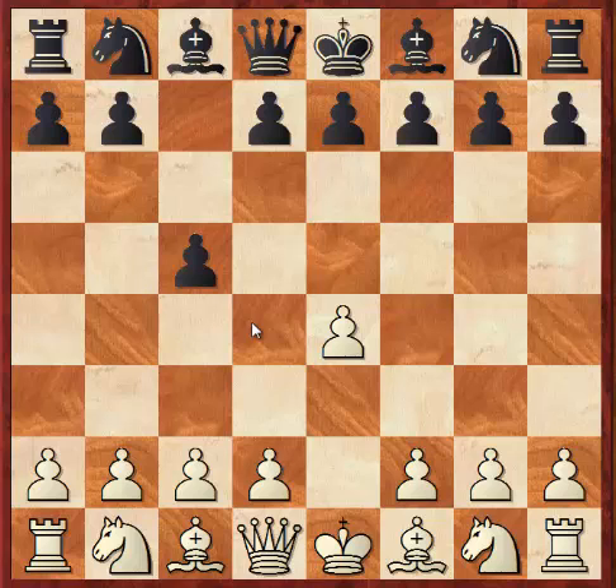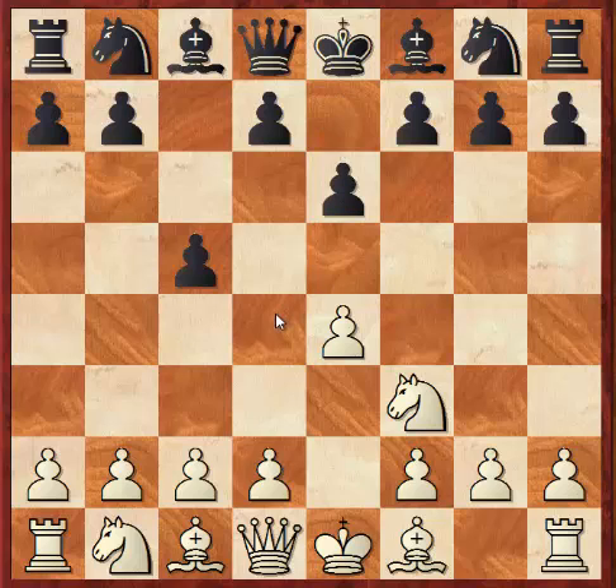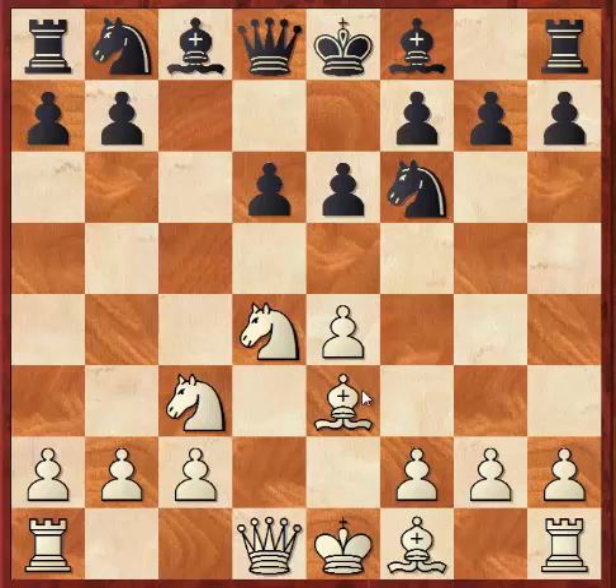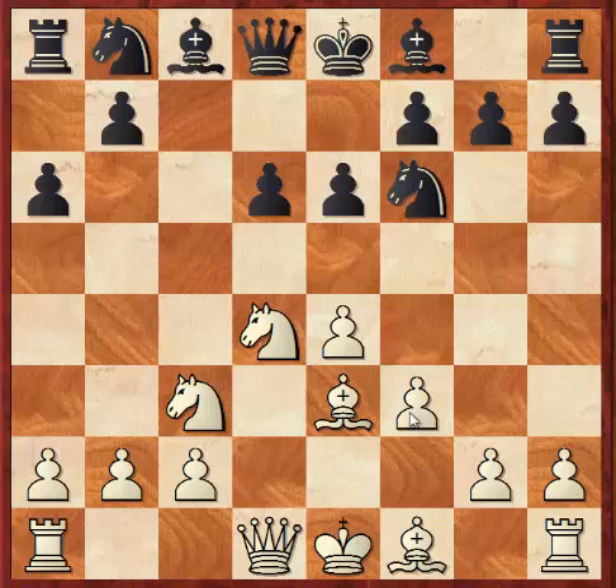Once again we have e4, c5, so the Sicilian is proving to be very popular. Kasparov once again plays knight f3, so he obviously likes his open Sicilians. e6, d4 takes, knight takes, and now knight f6, knight c3, and now d6, and now Kasparov decides to play bishop e3 against this line. a6, and now f3.